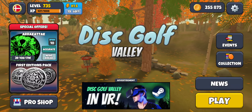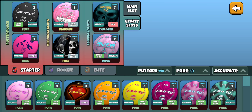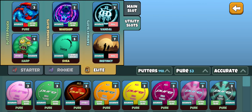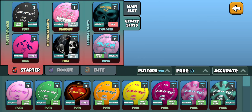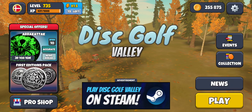First, the big thing people were excited about: the new bags. You have a starter bag, a rookie bag, and an elite bag — no extra slots unfortunately, still the same amount. You got to buy the rookie and elite slots individually, and it does take a lot of coin to fill these bags. I moved my main bag to the elite bag, my rookie bag will be my daily challenge bag, and the starter bag I just filled with some old-school pink and black discs.